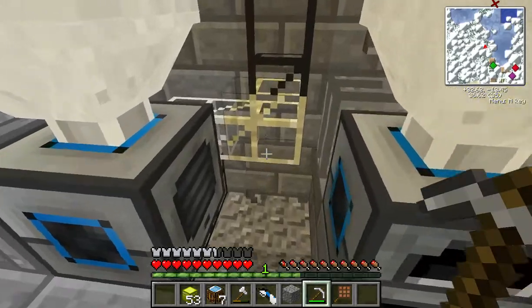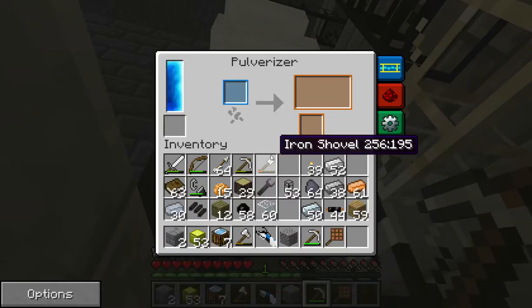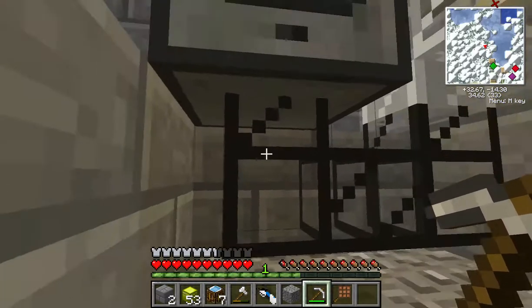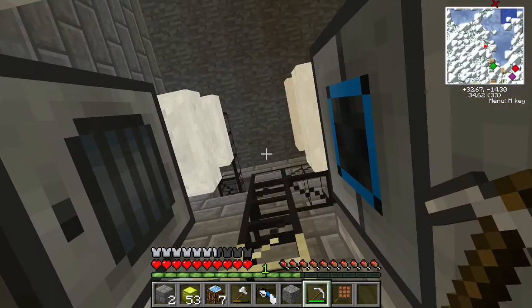We'll go back over to the Pulverizer. I just wanted to show you something quickly that I've discovered. If you remember the second slot, or the little bonus slot, that sometimes if you put copper in there you might get a little bit of gold dust pulverized. Previously, it was coming out down the bottom here, through this pipe here, through the iron pipe and up.